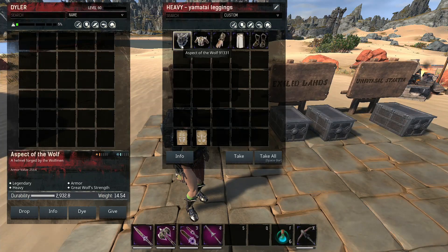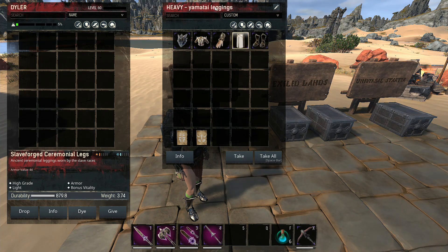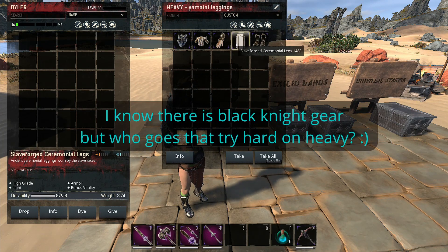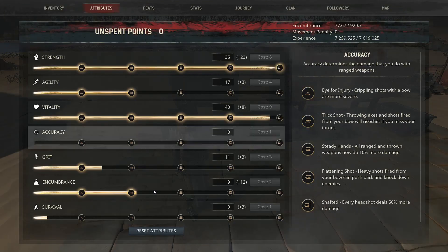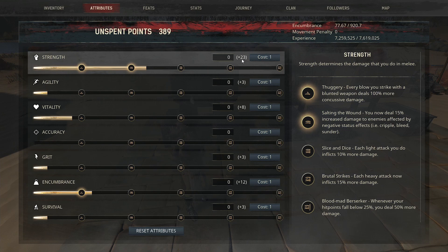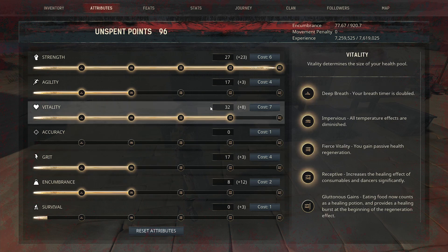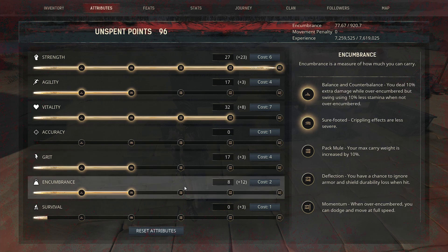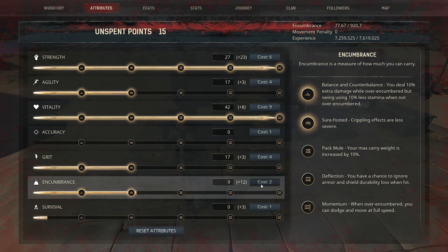For heavy gear, I use: aspect of the wolf, voidforged dragon ribs, bracers of the serpent, and slave force ceremonial legs as a substitute for Yamatai leggings — I don't have the DLC — and boots of the serpent. With Yamatai war paint you'll get 23 extra points into STR. You have two choices: go for the fifth perk of Yamatai or put more into grit and encumbrance, since being heavy means you might need more grit to carry things. I prefer having the extra Yamatai perk and putting the rest into encumbrance.